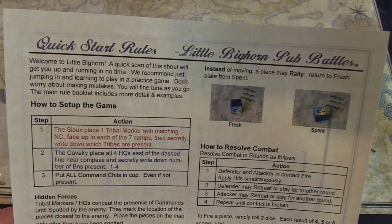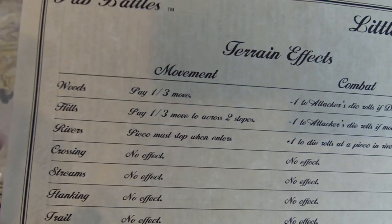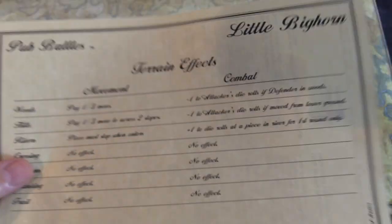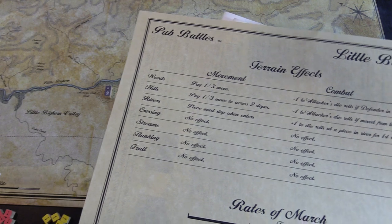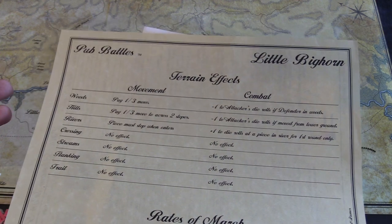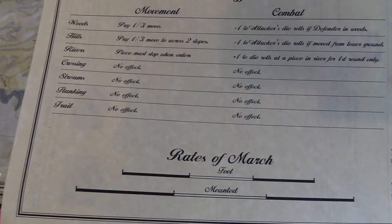You've got your quick start guide, which for me just didn't do it. They were great to go back and refer to when I was looking at my actions, but it also covers your modifiers — if you're in woods, moving through woods costs one third. Attackers are minus one coming in. Attacking is very simple: when two units are touching, you each roll two dice and fours, fives, and sixes hit. You use your modifiers. There are some special rules for Native Americans as militia and the elite Custer troops. It covers your rates of march, which yes, the chains do this.